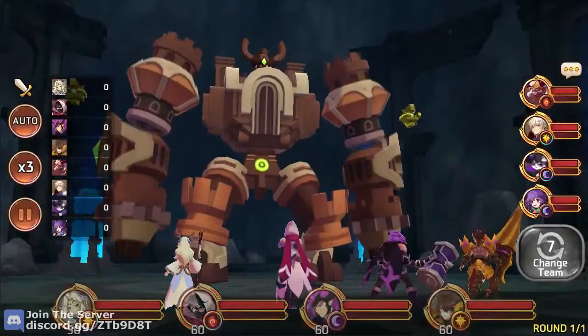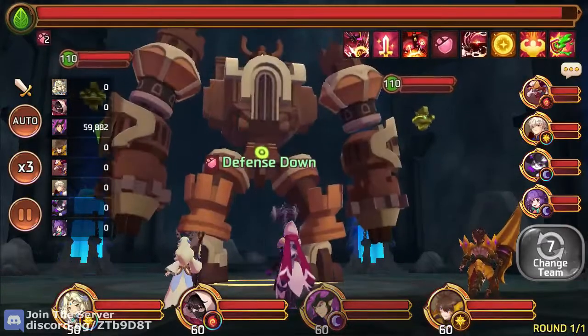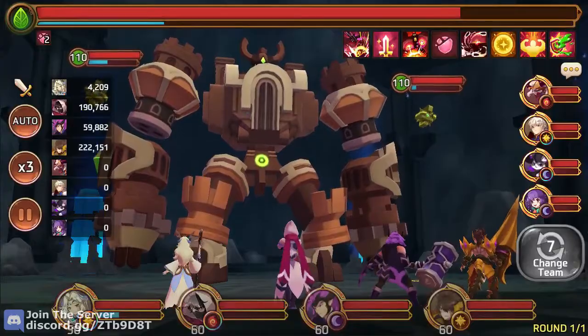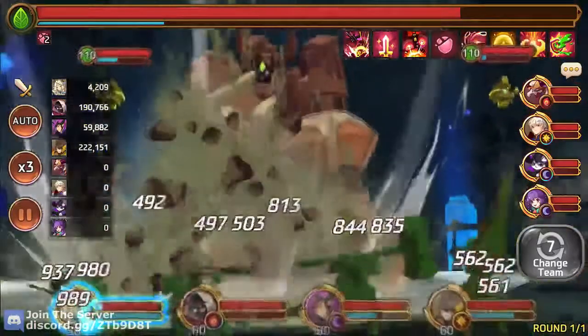So to start the fight, make sure auto's off. You select the colossus and debuff him, then you just attack him. Make sure to save the siphon for last. You want to siphon that minion on the right side, and then just wait for him to attack.